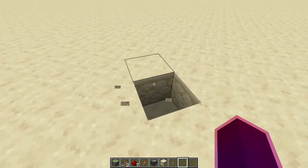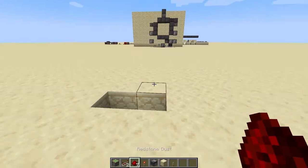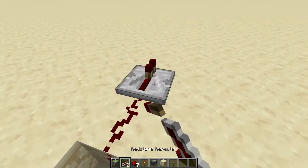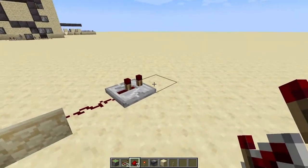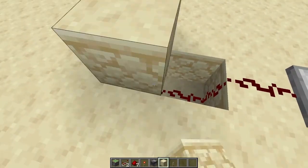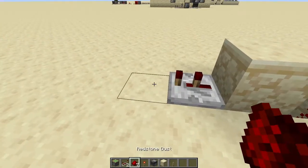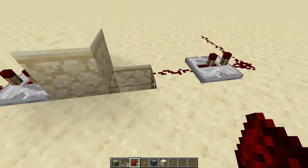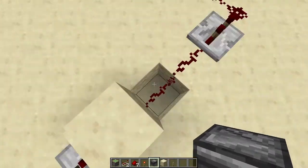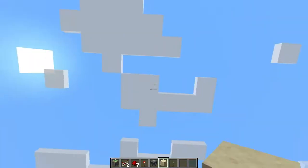First, we're going to be breaking that block and that block, then placing redstone dust and redstone dust. Then we're going to place redstone dust and a two-tick repeater there. Next, place a block there with a two-tick repeater delay and redstone dust.